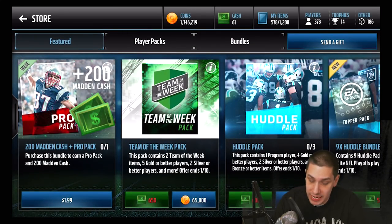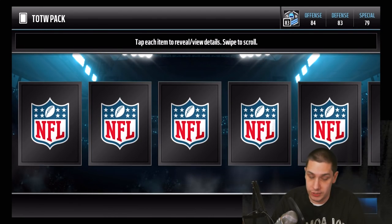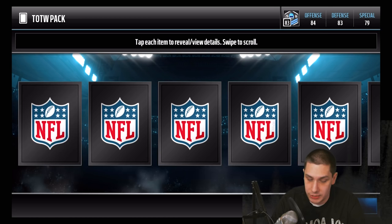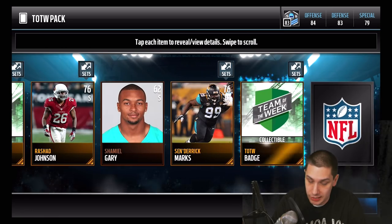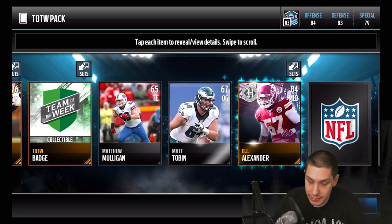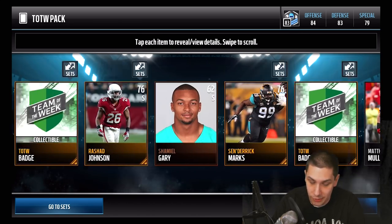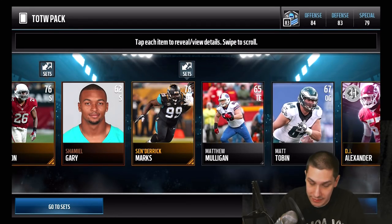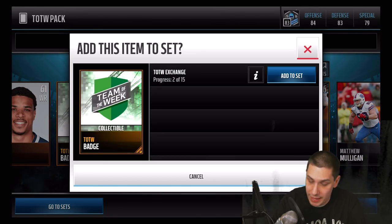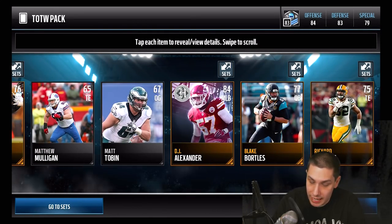Let's open these packs up. Starting with one of the Team of the Week packs — these are 65,000 coins each. We get the Team of the Week badge, Senderek Marks, another Team of the Week badge, a DJ Alexander. Then Blake Bortles and a Richard Rodgers. So not really anything spectacular out of this first pack, unfortunately. We can throw these into the set to try and get something a little bit better, but nothing spectacular overall.